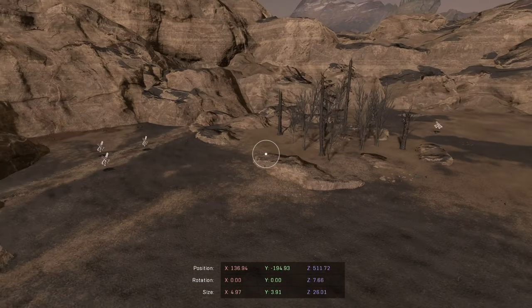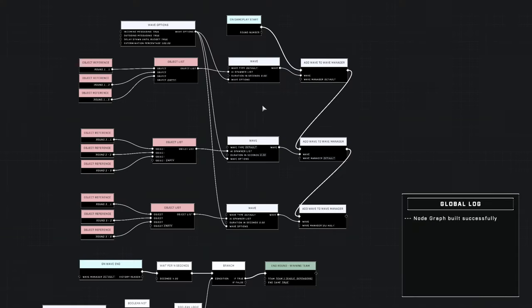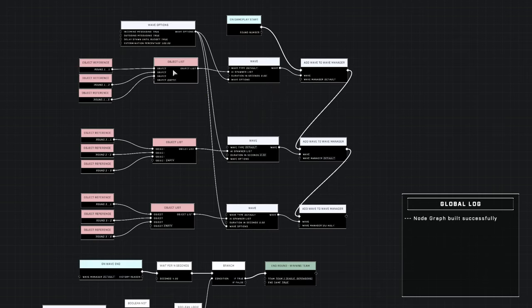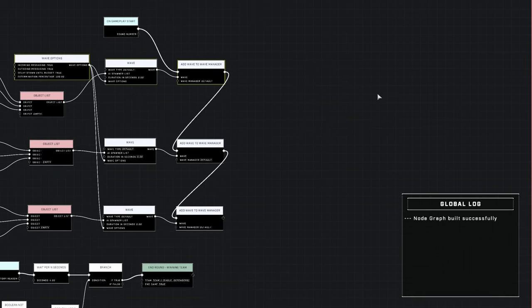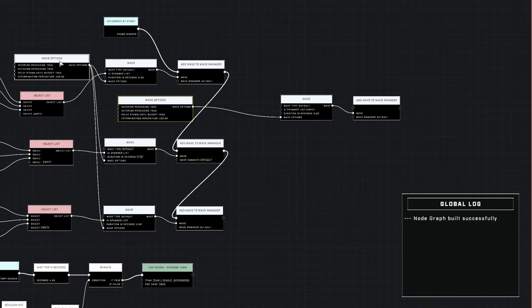The thing you want to do here is copy some of these options — the wave options, the wave, and of course the 'add wave to wave manager.' You want to copy all three of these options. I'm going to hit copy and paste it out here. There we go — we have our wave options right here. I'll move this back up and clean this up a bit, making room because we're going to have to make room in between these waves.